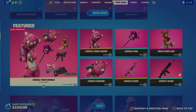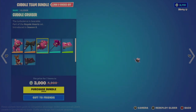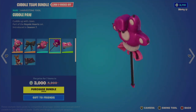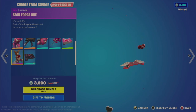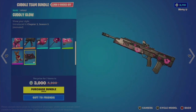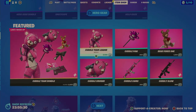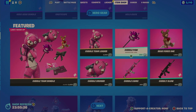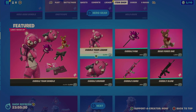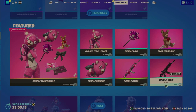I can tell right off the bat I think this is overpriced. It includes the Cuddle Team Leader outfit, the Cuddle Bow, the Cuddle Cruiser glider, the Cuddle Paw pickaxe, Little Tinny, the Cuddle Camo, the Bear Force One glider, and the Cuddly Glow wrap which is animated. In my humble opinion this is a really overpriced bundle. Individually, the outfit is 2000, the glider and tool are 800, the Bear Force One glider is 1500, the Cuddle Cruiser is 800, the Cuddle Camo wrap is 300, and the Cuddle Eagle wrap is 500.